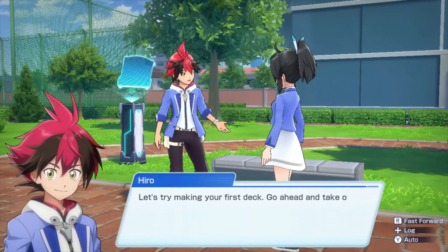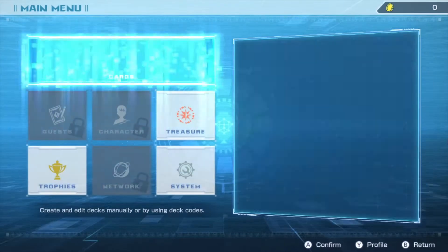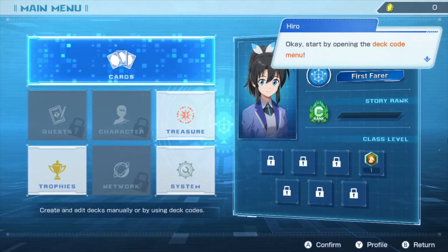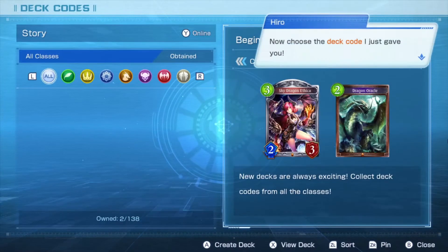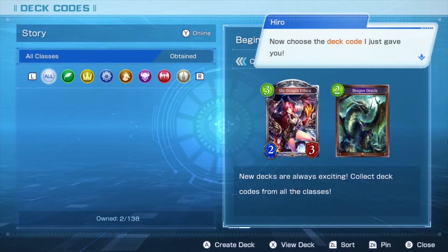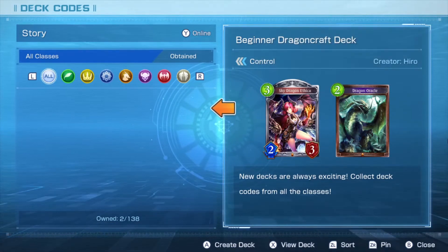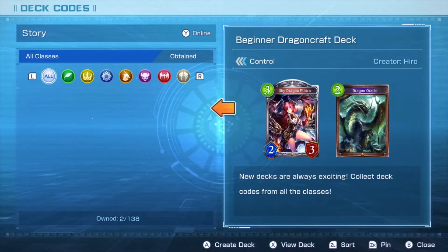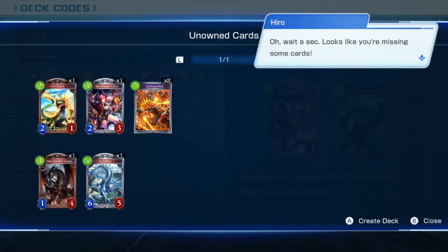Let's try making your first deck. Go ahead and take out your phone. Start by opening the deck code menu. Now choose the deck code I just gave you. Looks like you're missing some cards. Don't worry, we'll get you all sorted out. For now, go ahead and close the menu.